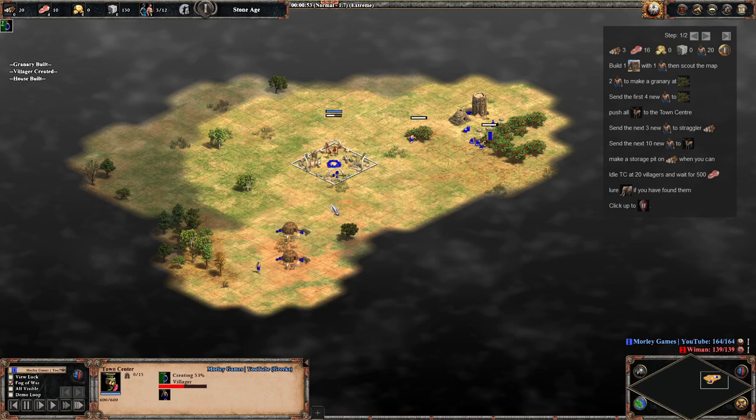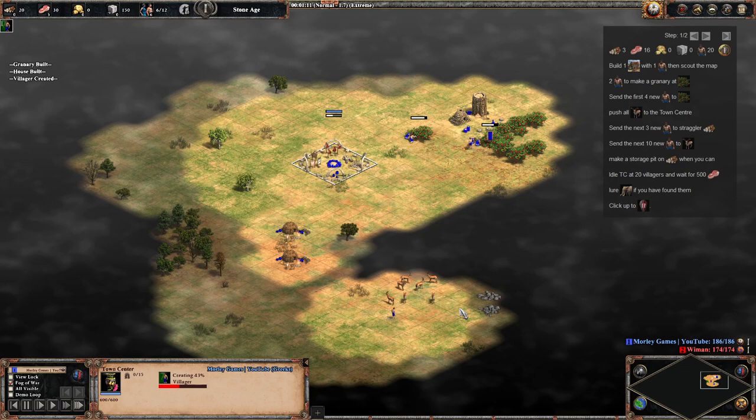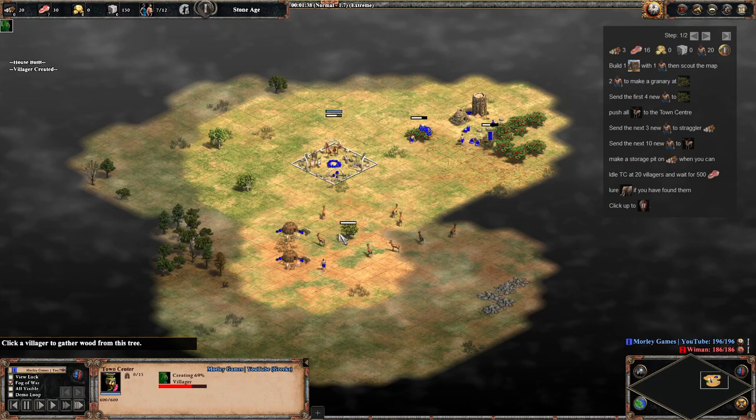There's only four population base with the houses, which is a little bit frustrating and hard to get used to coming from Age of Empires 2. You want to be finding your gazelle and ideally some elephants as well, because you can't get farms until the Tool age — and that's only if you've got a market. Farms are very expensive in comparison to Age of Empires 2, so hunt is essential.